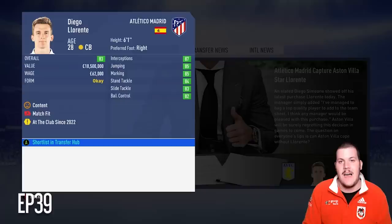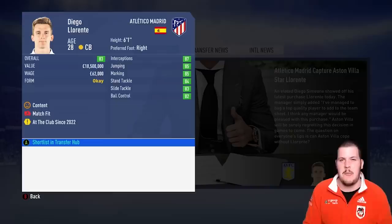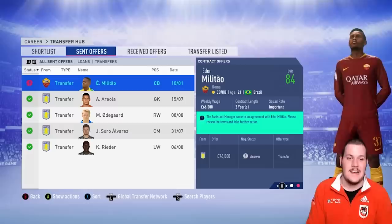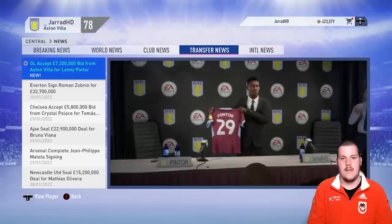Massive news: Diego Llorente has been sold to Atletico Madrid for £37.2 million. The goal now is to bring in a crazy upgrade. Eder Militao is going to be an Aston Villa player — 84-rated centre-back. This guy is an absolute gun in-game and in potential, going to be a star for the future and the long term of this save. Welcome to Aston Villa, Eder Militao.